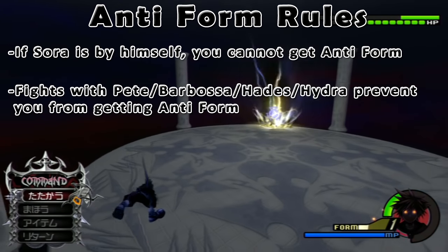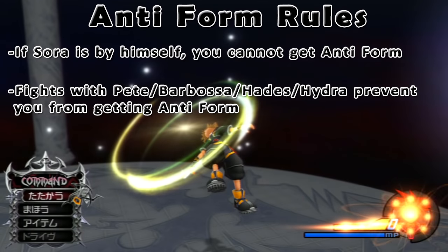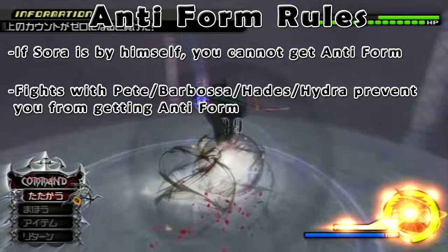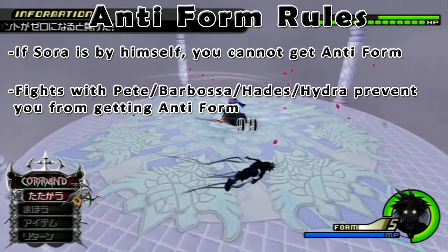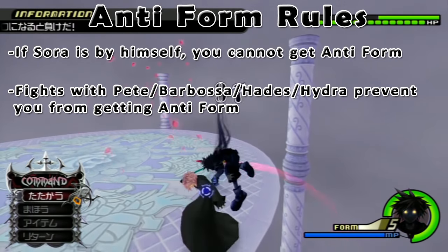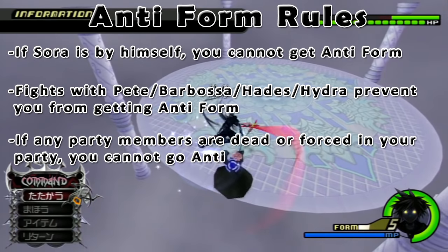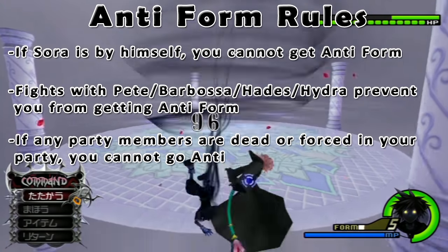The assumption is that when there are forced extra party member situations, it removes the chance of anti-form. For instance, in the Olympus Pete fight you have Hercules helping you, or in the Hydra fight you have Phil and Meg helping you. The exceptions don't end there though — if either of your party members are currently dead, you cannot get anti-form either, which is why many players don't get anti-form in hard fights where party members die easily.